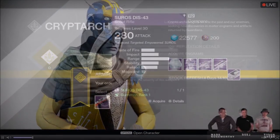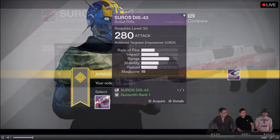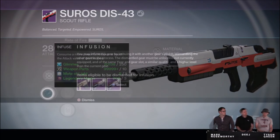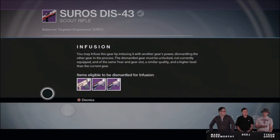The gunsmith is also increasing his usability by allowing weapons to use an option called infuse, or infusion, which will allow you to upgrade a weaker weapon by dismantling a more powerful weapon. This is pretty neat and promotes customization among players.